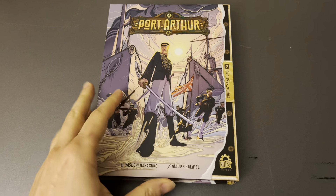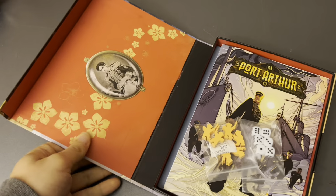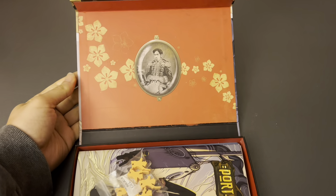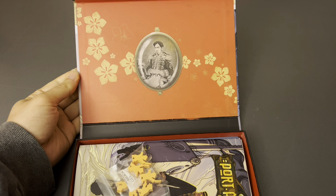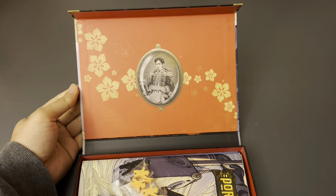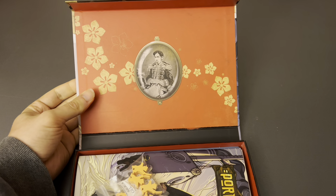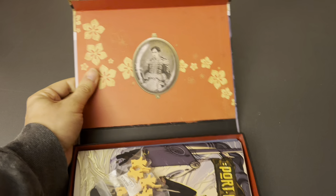Games in this system come in a sort of magnetic flip box - let's see if I can get it open one-handed. Like this. And they're usually really well done. Here you can see it looks like the Japanese emperor, possibly. This is a game about, as the title would suggest, the Russo-Japanese War of the early 20th century, 1905 I believe. Really nicely done box.